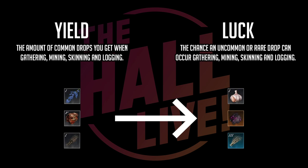Yield is the concept of the amount of common drops you get when gathering, mining, skinning, and logging. You can influence your yield various ways — we'll talk about that in a sec. So whenever you farm an herb, like that purple plant you see everywhere in Aeternum, you can get a common drop which is hyssop. Same if you see an orichalcum node — orichalcum is the common drop.